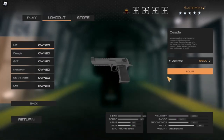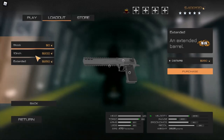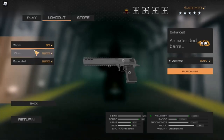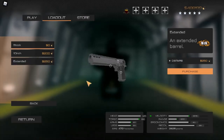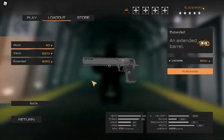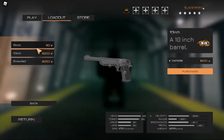I heard the Deagle got an extended barrel. Please tell me that extended barrel does not give you a one-tap torso. Okay, alleluia, it doesn't give you one-tap torso. But what are these attachments? That's kinda hot, I'm not even gonna lie. But this... oh, that's just weird, dude.